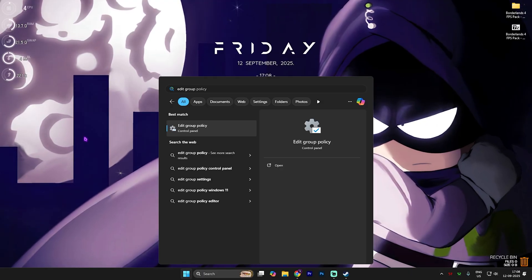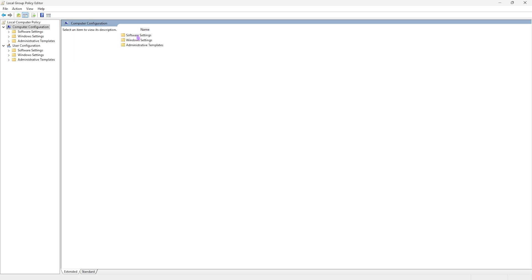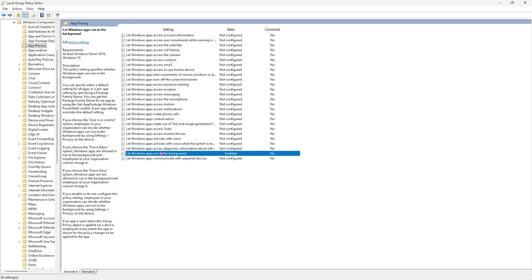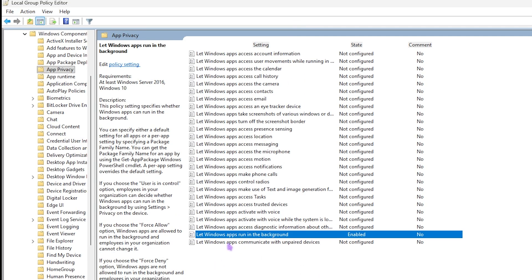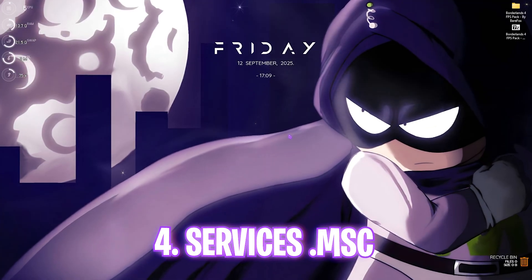Next step is disabling background applications. Search for Edit Group Policy and open it — note this is only available for Windows Pro users. Double-click Computer Configuration, then Administrative Templates, Windows Components, and App Privacy. Find 'Let Windows apps run in the background,' double-click it, enable the policy, and set the default for all applications to Force Deny. This will prevent background apps from consuming resources.